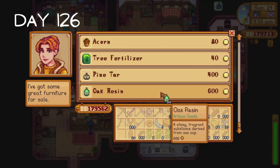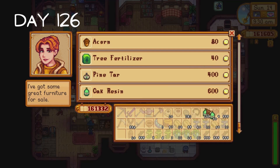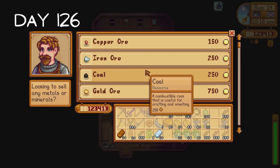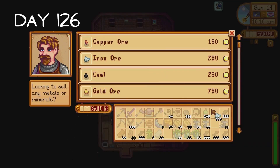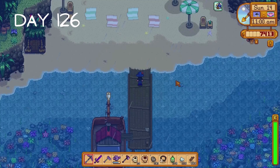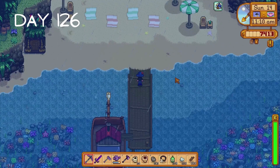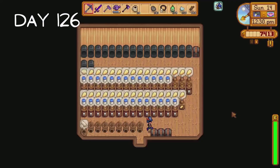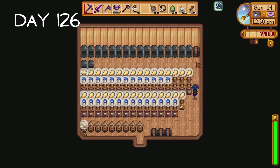I purchase another 100 oak resin giving us a total of 209. I ask Robin to build another shed for us, then it's off to Clint's to continue our shopping spree. I buy copper and iron bars, copper and iron ore and coal. Then it's off to Ginger Island to complete Birdie's quest, except it's raining again - yeah, that's just typical. The rest of the day is spent smelting iron and copper ore.